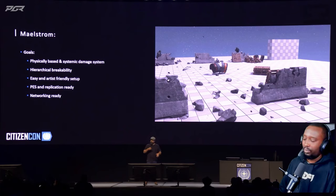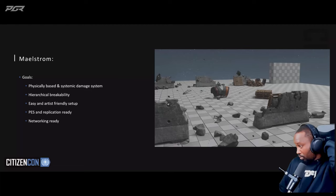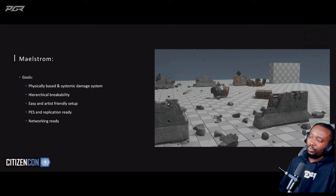We want players' intuitive prediction of the effect a weapon or a collision has to actually happen in the engine. So we decided to move away from hit point pools or other abstract models to simulate damage, but rather have damage be calculated from a physical model and from the physical material properties of each entity. If something breaks off due to its structural integrity decreasing below a certain threshold, Maelstrom allows it to break off in a realistic fashion.